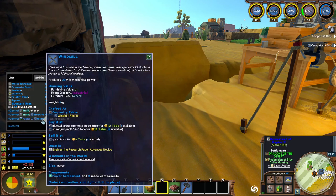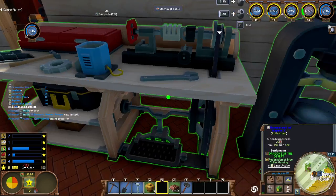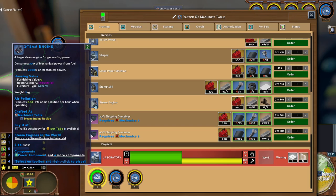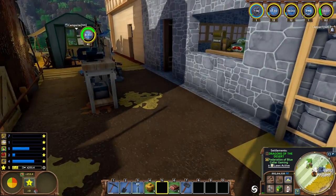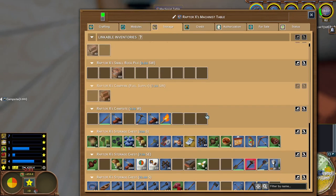Let's see what's for sale — windmills, couple of them, a little on the pricey side. Steam engine — there we go — produces 2000 watts of mechanical power, so that's really what I need. I'll go ahead and craft one of those. From there we'll just have to be able to produce water, so I'm going to need a mechanical pump and enough water to run into it.